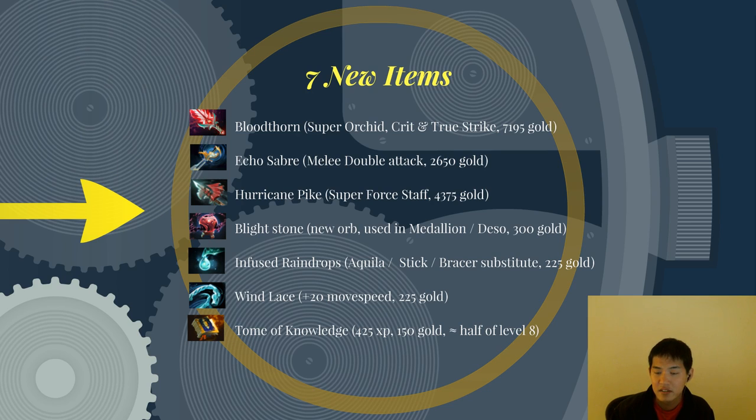Blightstone is a new orb used in Medallion and Desolator, costing 300 gold. Infused Raindrops is an alternative to Headdress, Stick, or Bracer — if you're looking for cheap items to get you through to the mid game, it will often be one of these three especially as a core, but now you can get Infused Raindrops. It provides flat mana regen of 0.85 and it blocks magic damage. In that sense it's good for skirmishes like Stick, giving you a little boost every now and then — but instead of HP, it blocks magic damage. You should be looking to pick it up fairly often, though it's only in stock three minutes into the game and costs 225 gold.